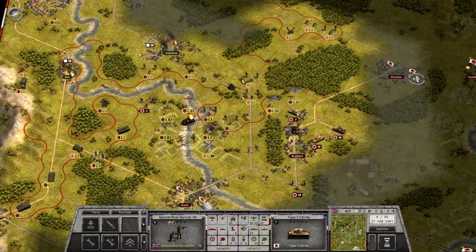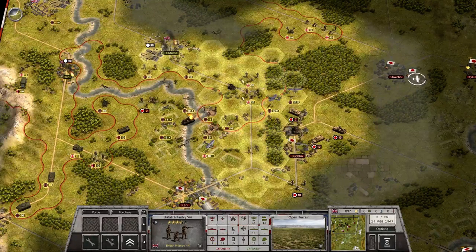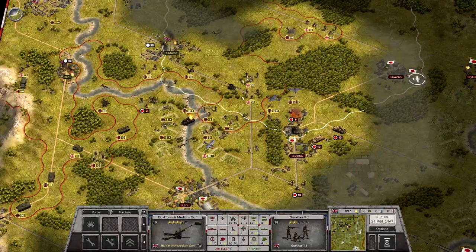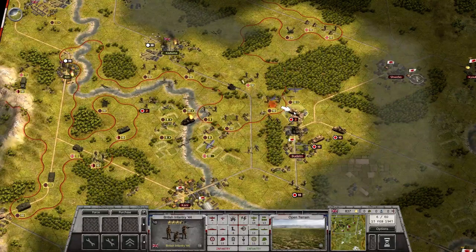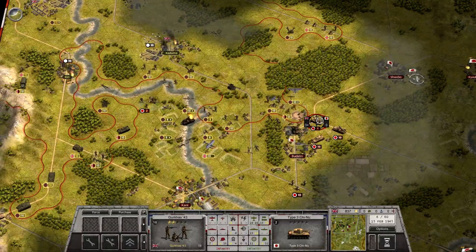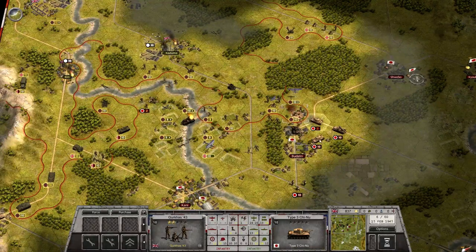And then we have to face the Chi-nu Two. Over here we have Gurkhas and British infantry — but only two of them. I can use the artillery over here though. There we go, pushing it back. And let's come through and finish it off. Still one more Chino right next to it.